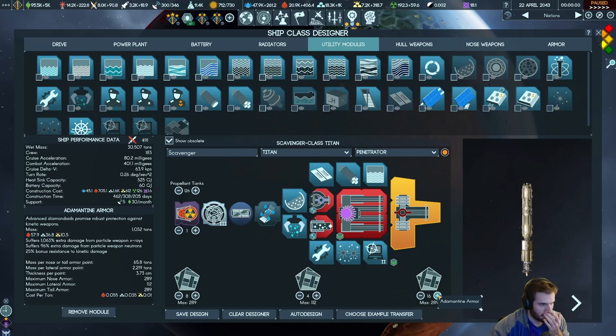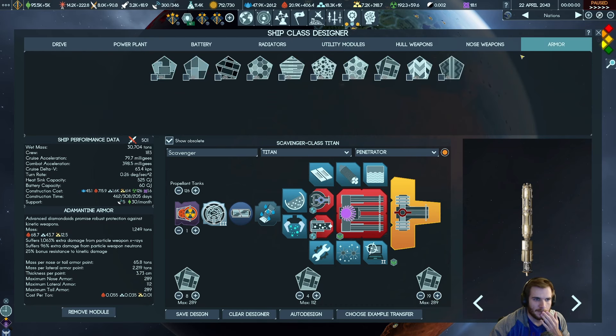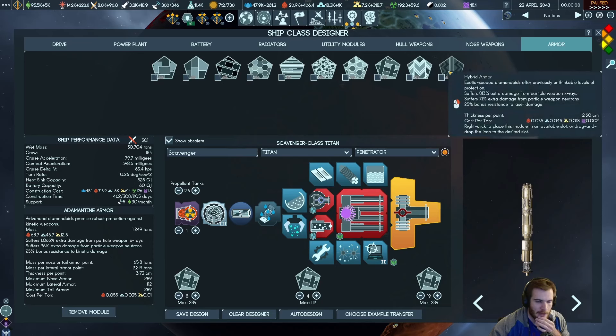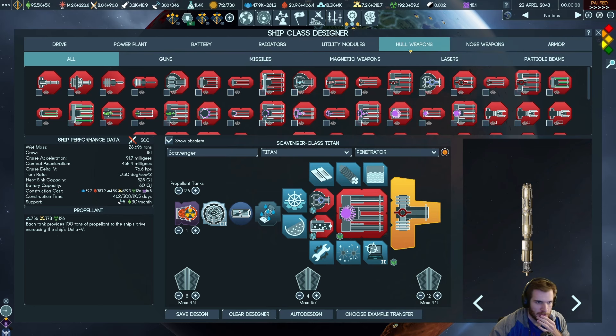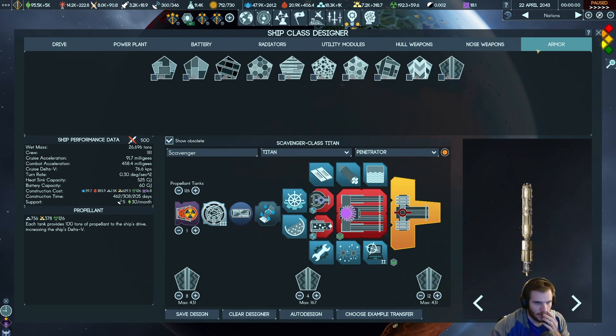501 combat strength isn't anything to be disappointed about — it could be higher. I'm not using the armors that require hybrid materials. I could, but do you want to invest 16 exotics on a ship that might not even guarantee you get that back? For now, we'll just set this up to use normal armor.